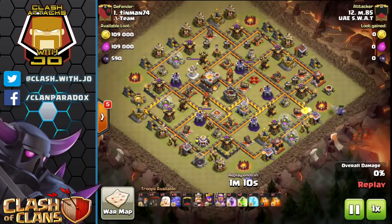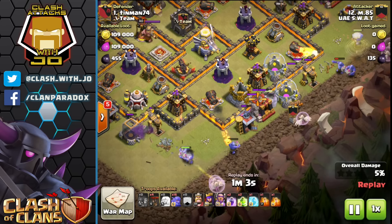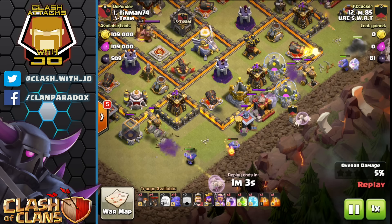Wall breaker fails can easily make or break an attack. Pay attention to this golem as it moves in on the wall and gets struck by the archer tower. However, the wizard tower in the background is going to engage the golem as the wall breakers arrive and destroy them. Let's look at where the attacker could have placed his wall breakers. With two cannons and one archer tower all engaged on either the golem or the bowlers, if we place our wall breakers here or even here, you'd have a higher success rate of opening up the compartment without worrying about mortar or wizard tower splash damage.